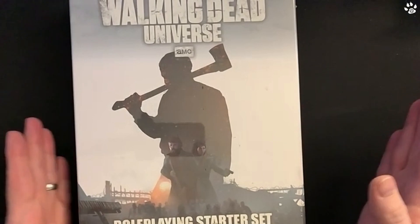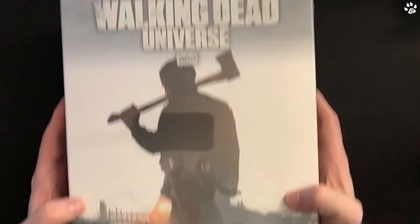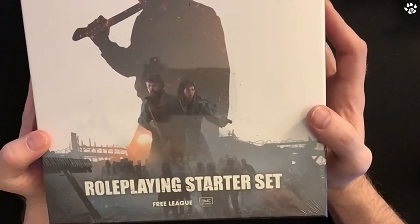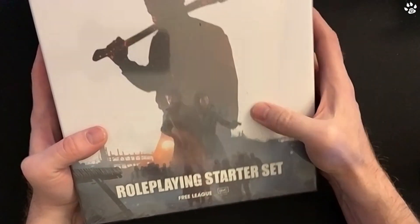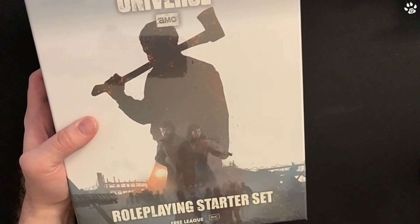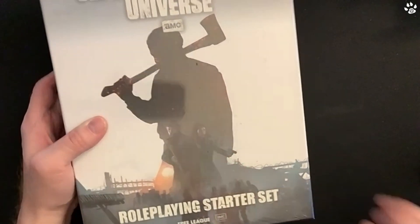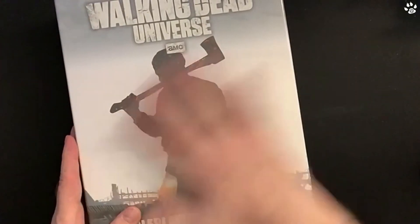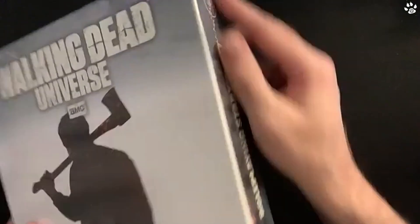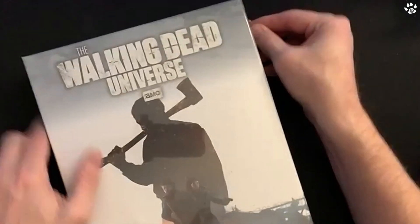Hey everyone, it's Dave here from Banner Badgers, and this is the Walking Dead: The Official AMC Walking Dead Universe starter box. This is from Free League and is available right now - you can buy it direct from Free League from their shop.